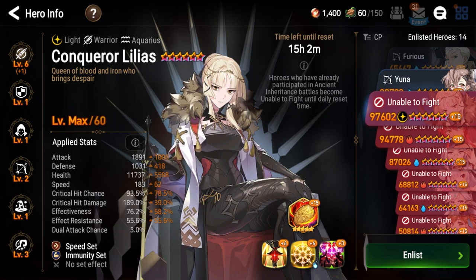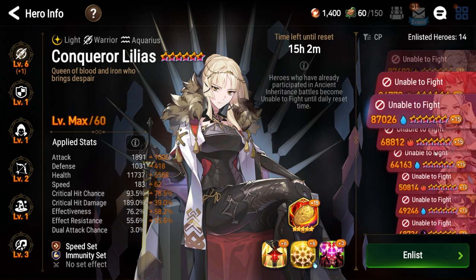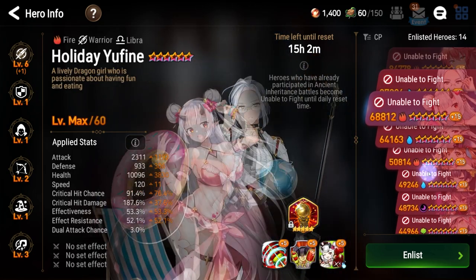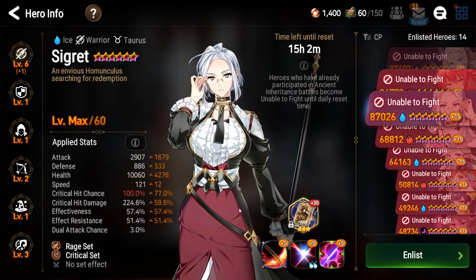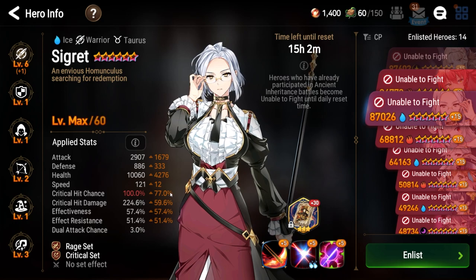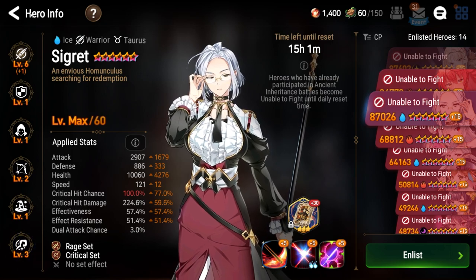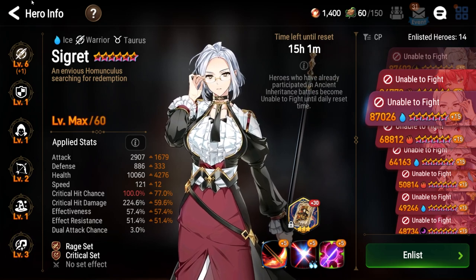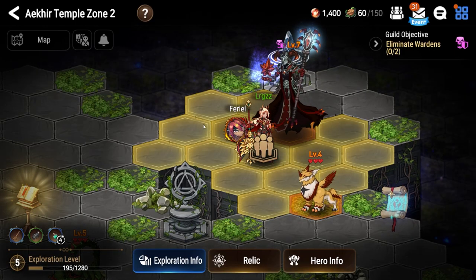Conqueror Lilias also offers dual attack even though she's not a soul weaver, which is a huge thing. Kitty Clarice is another good pick, as one of her artifacts enhances her dual attack percentage. Strong warrior picks such as Luna, Holiday, Yufine, and Cidd are super good for melting those bosses. Overall, ancient inheritance is a great place to get rewards and use units you don't have fully built, because of the automatic six-star, max awaken, and max enhance. When you go to endless mode, make sure to get gear that standardizes you, and you also earn great gear pieces throughout the whole event.